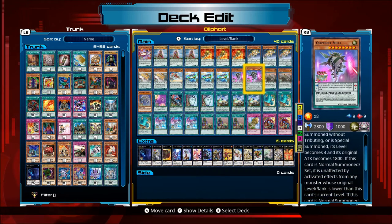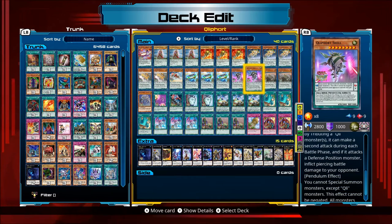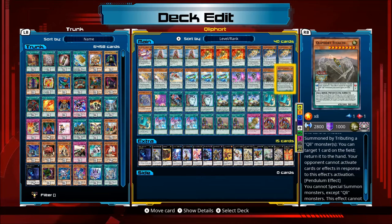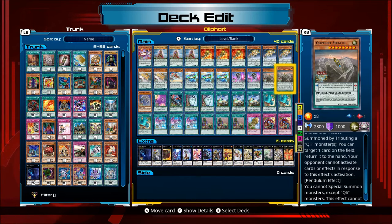Shell — when Tribute Summoned by a Klee monster, it can make two attacks and has piercing damage. So 2800 with double attack and piercing damage is not bad. Stealth — when Tributing, you can target one card on the field and return it to the hand, and your opponent cannot activate cards or effects in response to this activation. So basically, you can't bottomless it, etc. — you need a Solemn Warning, as long as Laser Clip isn't on the field.